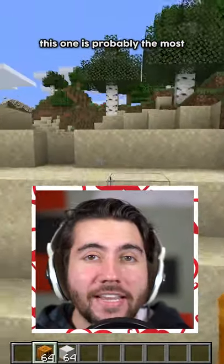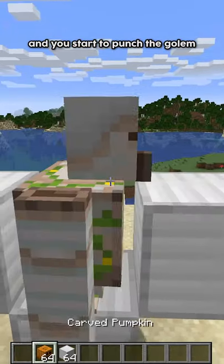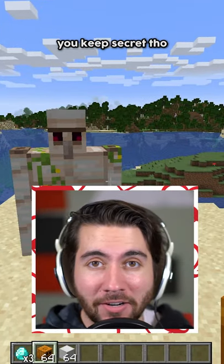This one is probably the most secret hack that literally nobody knows. If you have an iron golem in a village and you start to punch the golem, it's going to give you free diamonds. Highly encouraged that you keep this one secret though.